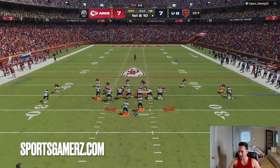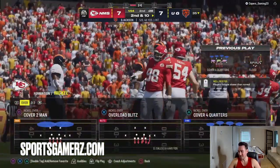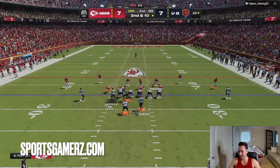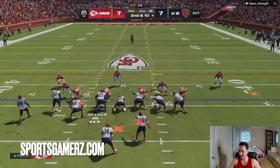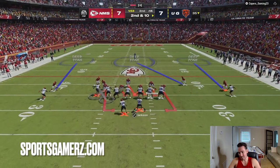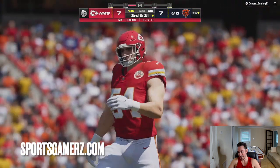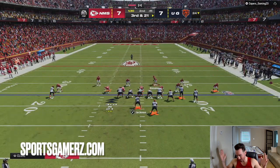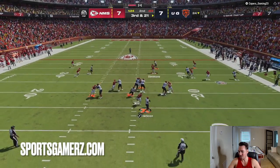I noticed this guy loves to play flood, so I've started playing a hard flat on the bunch side and manning up the tight end. He's trying to flip his play 500 different times to confuse me, hoping it'll mess up my adjustments, but that doesn't work against me. He's the number three ranked player but he plays like a bum in my opinion. Lock down the bunch strong and he really only runs flood and RPOs. I'm screaming every play — this dude is literally caged.